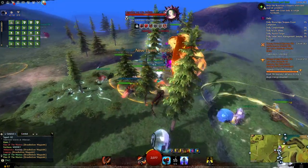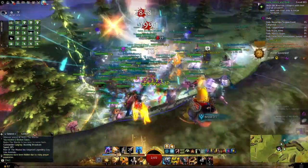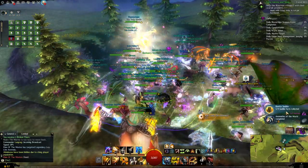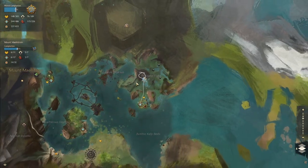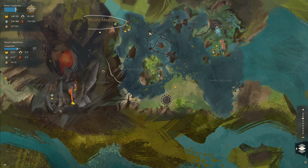If you go to the Guild Wars 2 wiki you'll find the event timers there. The second world boss is in Mount Maelstrom. You have to kill the Inquest Golem. Again, you can go to the wiki to find the event timers.